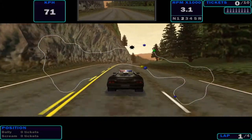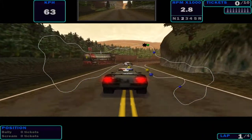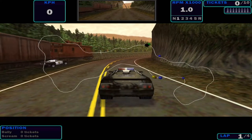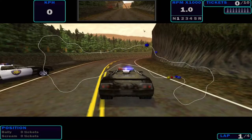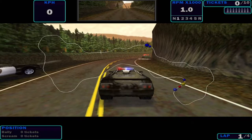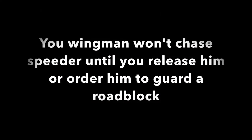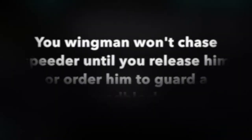I have a speeding Lamborghini near the tunnel — he's going more than 180, I'm in pursuit. This Camaro is now my wingman. If I turn on my siren, my wingman will also turn on the siren. But the problem is my wingman will never lock on any speeder as his target. This is the most challenging thing that a player is facing.